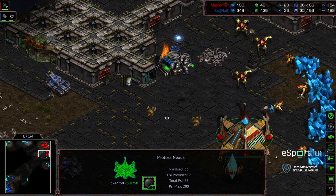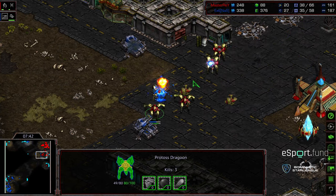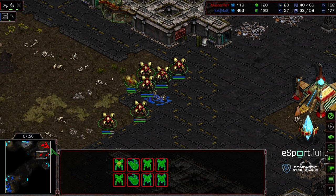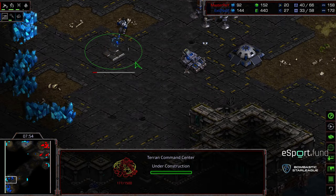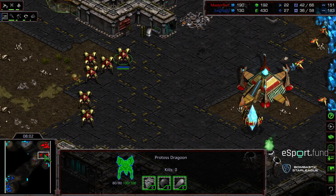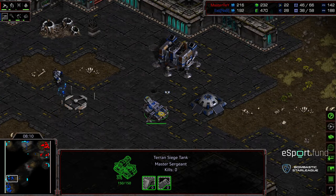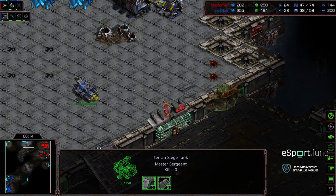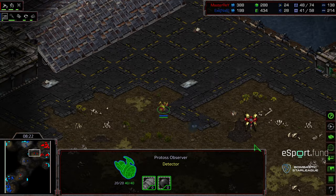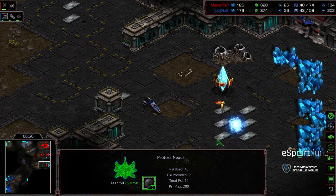With two tanks sieging, five dragoons plus probe support should be able to clear this out. Walking forward and getting right on top of that southern siege tank, Exit's press has been breached. Now grabbing his natural expansion behind this, Exit is ahead in worker count but Master Ray is already in position to grab his third and play the game from there. That was a big dedication of resources from Exit. Cleverly, Exit leaves a single siege tank at the 12 o'clock and a mine along that ridge to defend that factory. An SCV is couched in the upper left corner to maybe take a sneaky expansion. Master Ray immediately grabs the three o'clock.